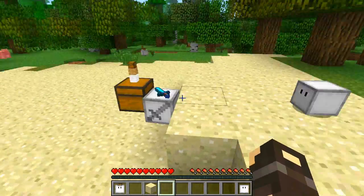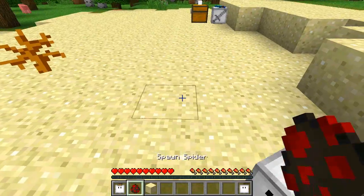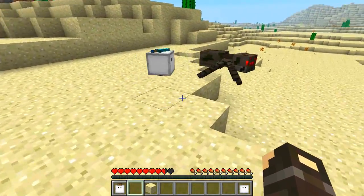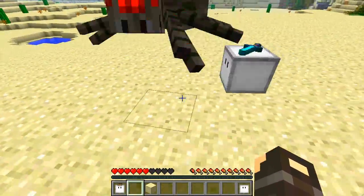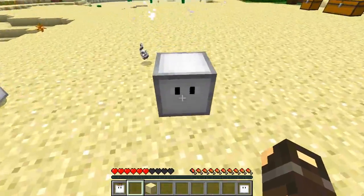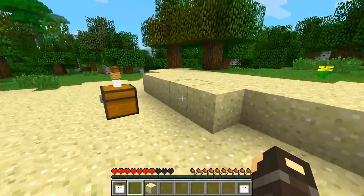Let's test him — I'll spawn a spider. The spider starts attacking me, and the cube bot fighter comes over and starts scaring and attacking the mob. He is a little slow off the mark, but he does fight for you. As I mentioned, this mod was just released today so there are a few tweaks still to come.